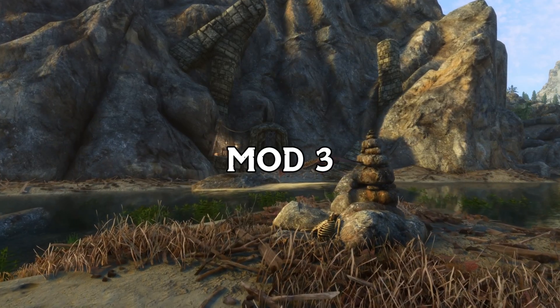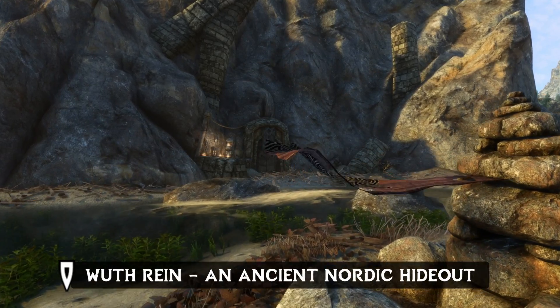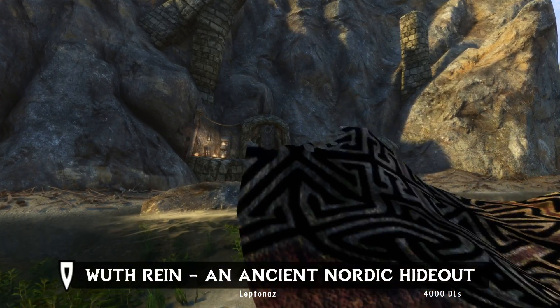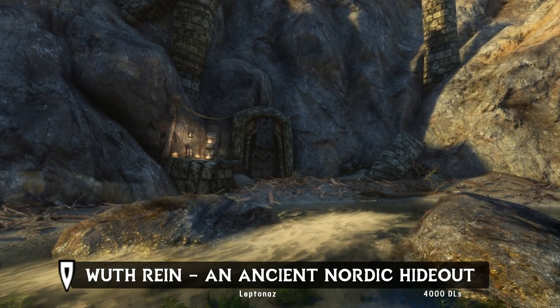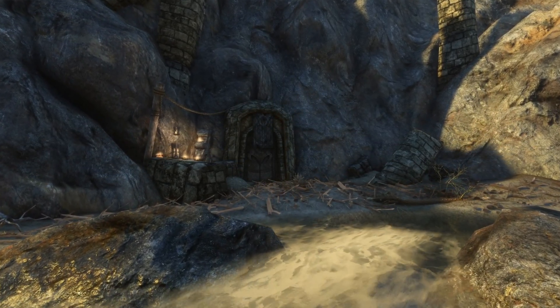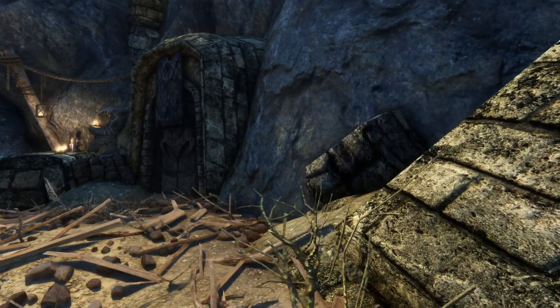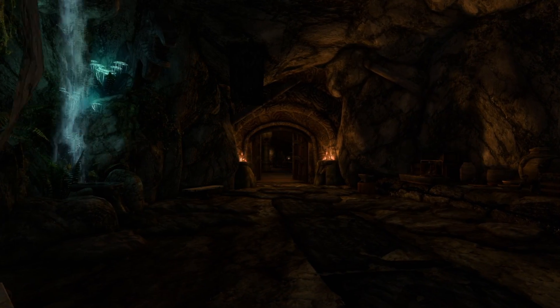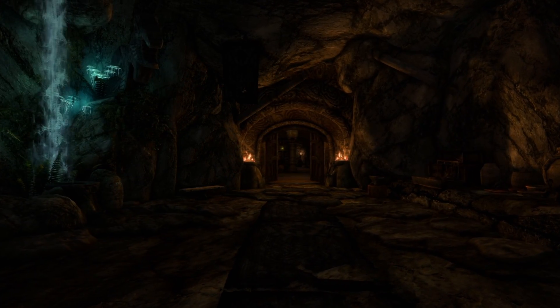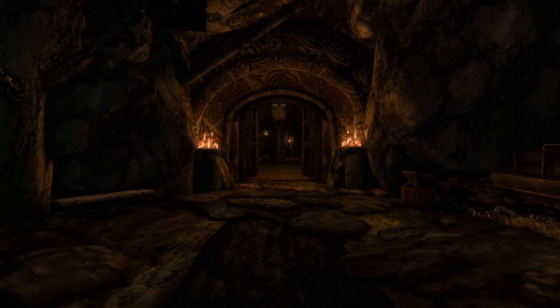Next up, a warm and rustic player home. Wuthrine, An Ancient Nordic Hideout, by Leptinaz, with 4,000 downloads. Wuthrine differs from most player home mods in that it is a small, functional, and detailed home. Located on the banks of the White River, Wuthrine is named for the sound of the waters that once flowed through it — Old Roar.